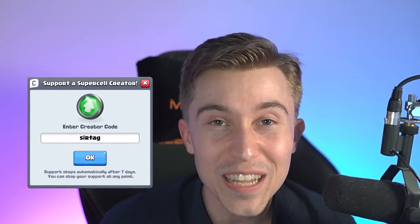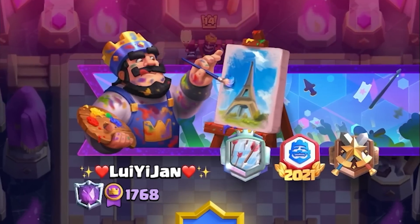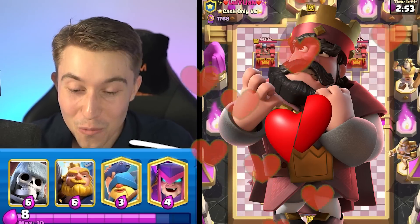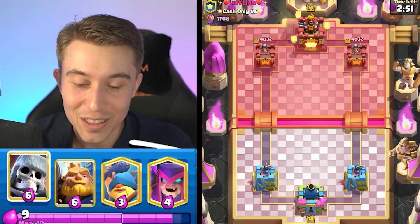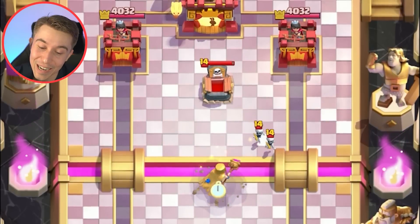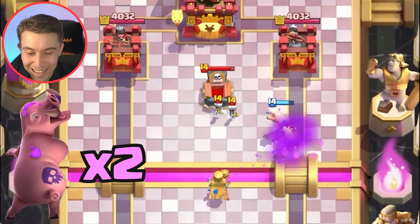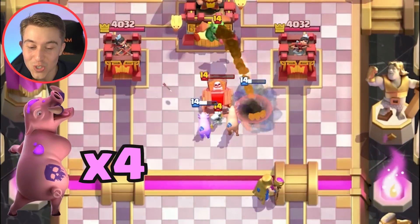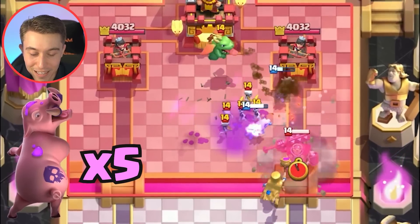Lots of love to everyone using creator code SERTIE to support the channel. We got a game here. This guy's going to have some hearts in his name and we're ready to be heartless. So we've got a Royal Giant, Giant Skeleton deck. The Giant Skeleton can protect our Royal Giant pretty effectively. And the best thing for us is to have Mother Witch in hand and target his skeletons. This is really cool because we have an influx of piggies — our piggy farm has just started.